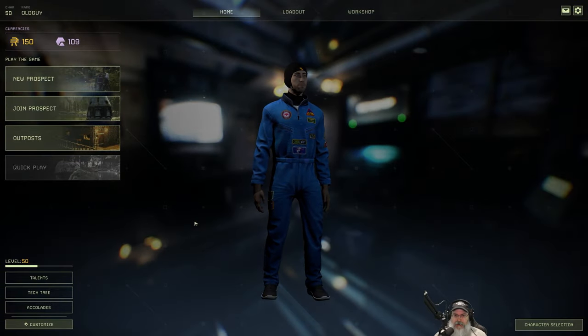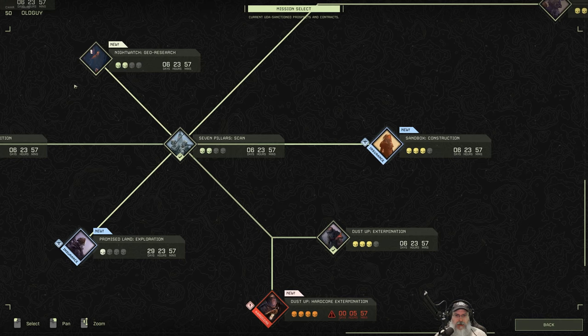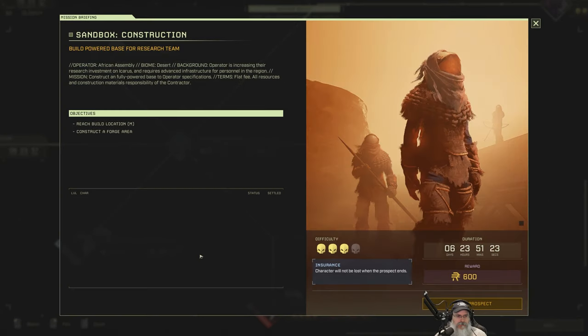Welcome back everybody to Icarus — I am 'An Old Guy Gaming' — and in this episode we are going to try the 600 ren sandbox construction mission in the desert. The Assembly don't trust anyone, but they need help. They're getting ambitious but need some equipment set up by someone who knows what they're doing. You just gotta build it for them. Sounds easy, right?